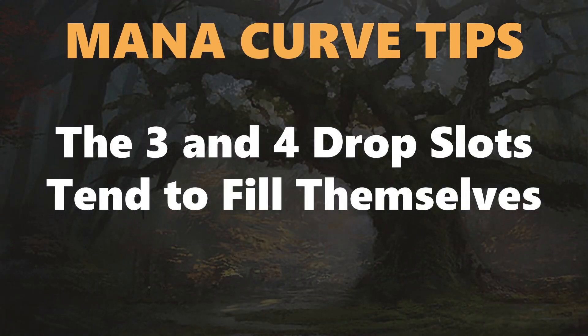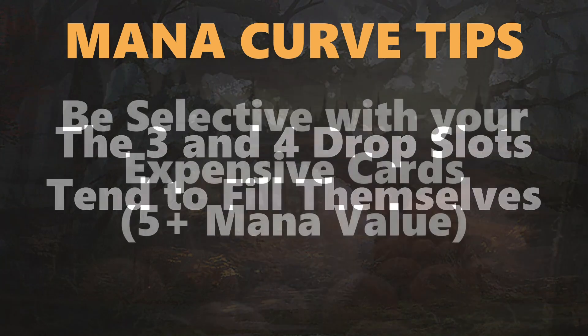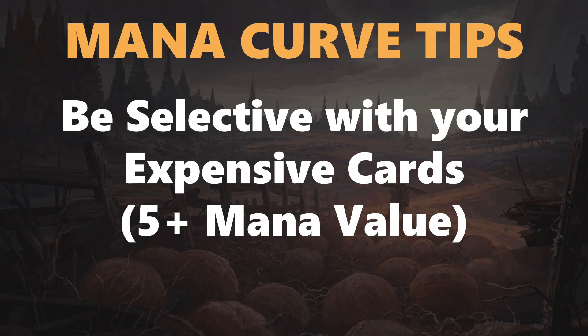The next tip is that three and four drop slots tend to fill themselves, so you don't really have to prioritize them heavily — you can sometimes even deprioritize them because you're generally going to get them over the course of the draft. You don't need to say 'I need a three-drop here really badly.' As long as you've got your two-drops sorted, the threes and fours are going to figure themselves out. Finally, be selective with expensive cards that cost five or more mana — those cards need to have a real impact when you cast them to justify their inflexibility. Taking cheaper cards early gives you the space in your mana curve to include a really good five-drop when you see one.